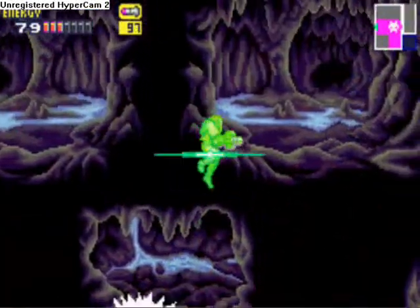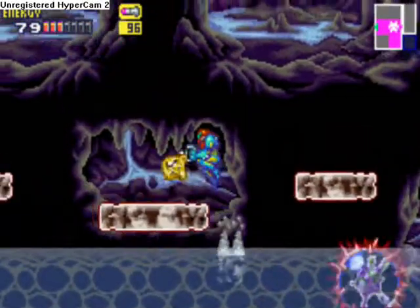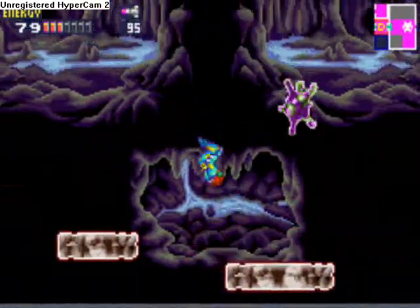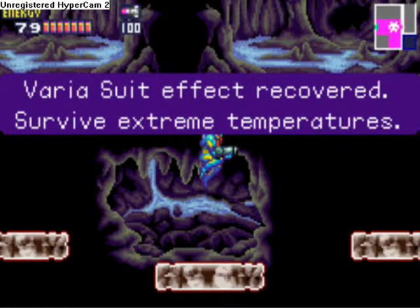How fast these Core-Xes get stronger — I'm using super missiles right now, and each missile I'm blasting with is equal to three regular missiles. The very first boss we fought took three missiles. This one took six super missiles — that's 18 missiles total. These things are getting really strong really quickly.